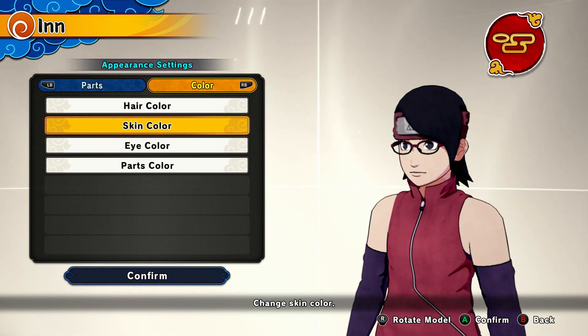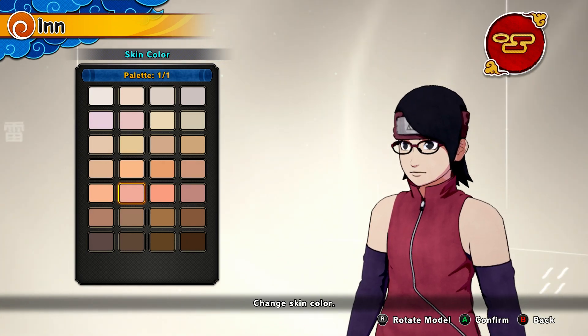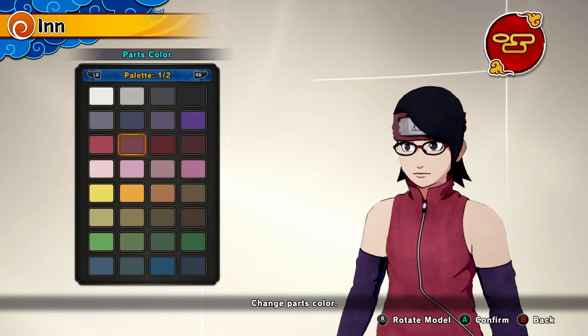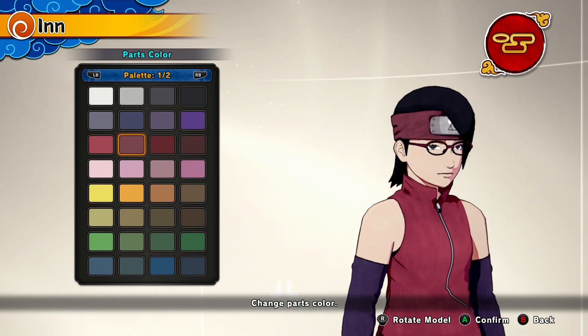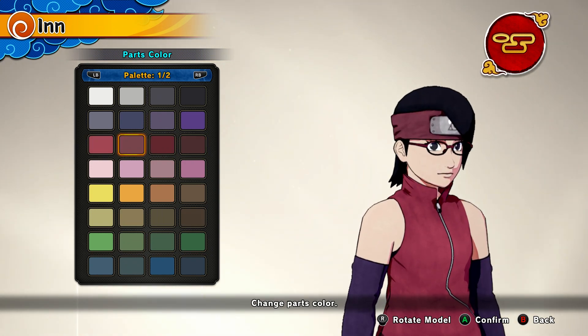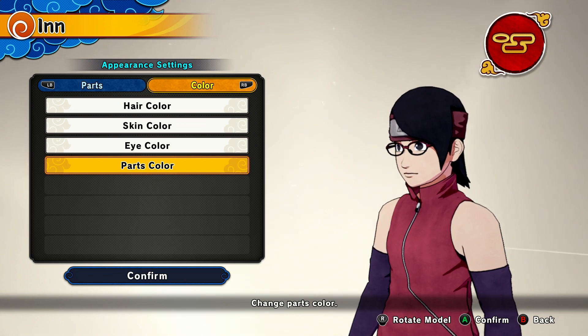Then you've got skin color — the iconic skin color used for these characters. Eye color: black. And parts color — it's her headband, like a darker version, a darker red. You can rock this or this; I just rocked this one because it makes the most sense.